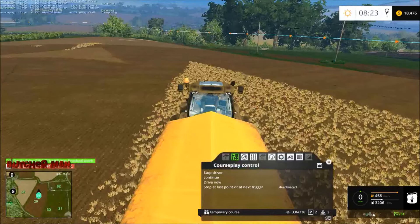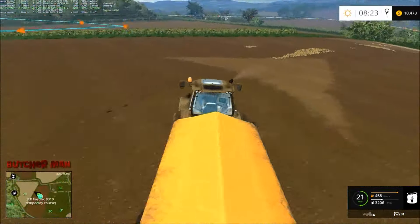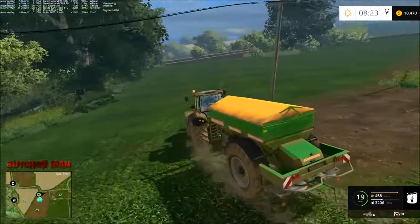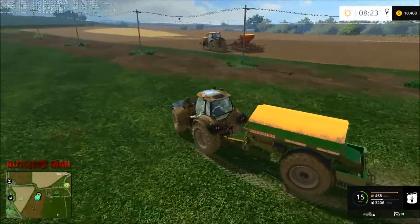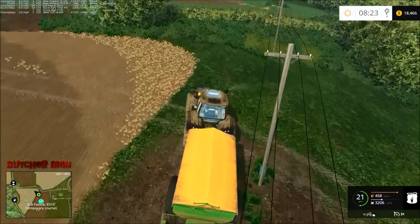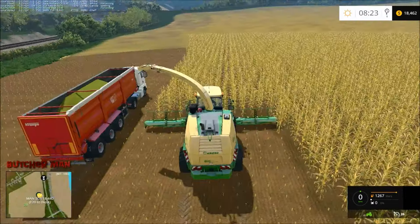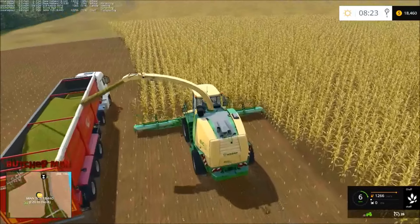Looks like the JCB is in traffic — probably this guy. If we just move him it'll be fine. I'll show you this real quick too: I actually changed this field a bit. It used to go down past these poles, but I bought it a while back and just now decided to get rid of all this grass down here. Since the poles have collisions, every time you want to come through here with Courseplay or a hired worker, you'd be sitting here doing this over and over.